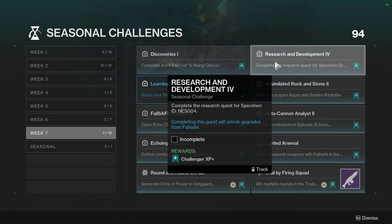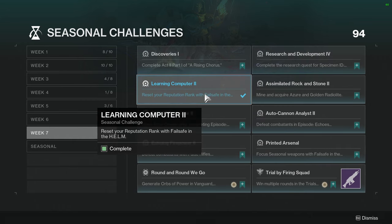Collecting the specimens is personally annoying because you have to do a quest and the quest is usually annoying. The last one required completing 8 of Ness's bounties but they only give you 5, so you have to wait 2 days to complete that one. Learning Computer 2: Reset your reputation rank with Failsafe in the Helm. This one I did immediately, probably because I played a lot of the seasonal activities to get all of the armor.